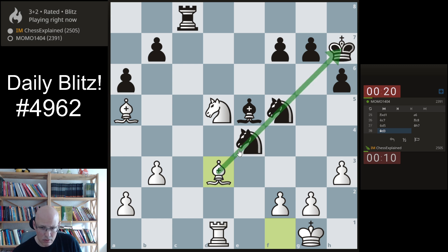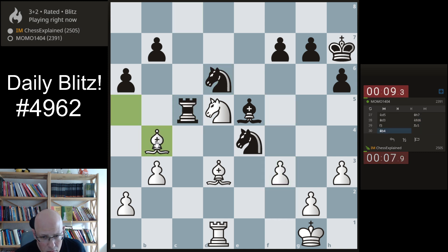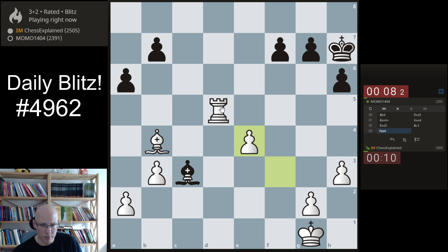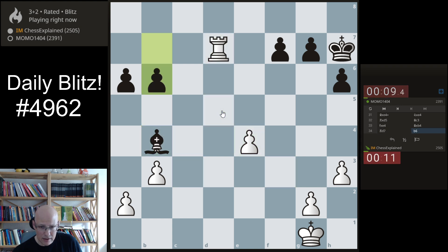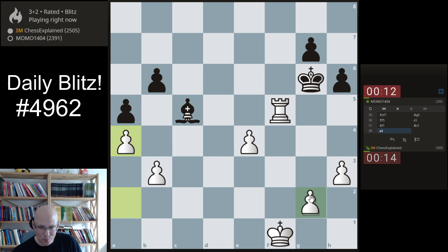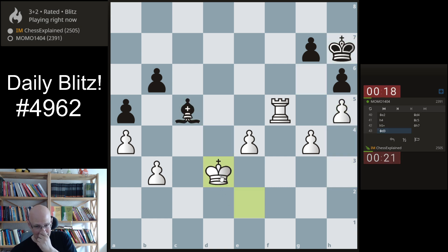That looks wrong. f3 — there's rook c5 somehow. But I'm still winning stuff here. This is probably easier. At least if he has a bishop, I cannot stumble into a fork. And now you put everything on light squares, and that is a simple technical task, because then the bishop is not attacking anything ever.